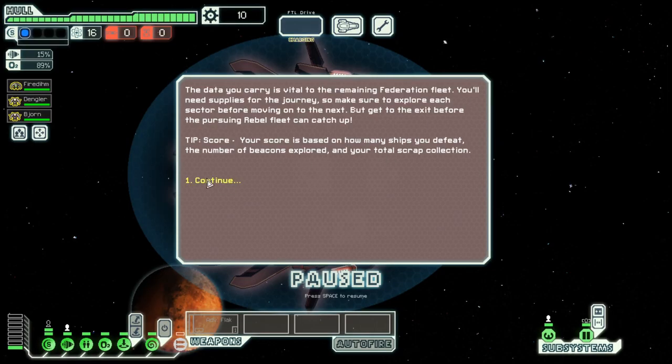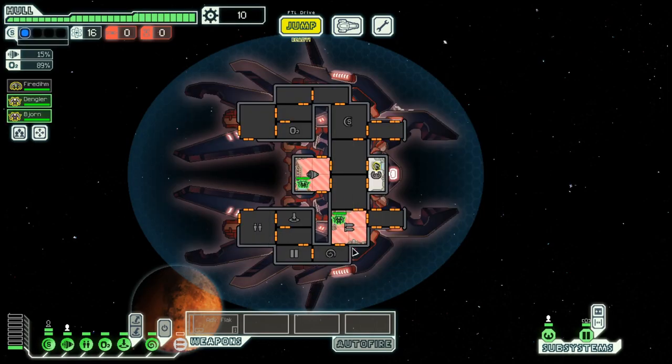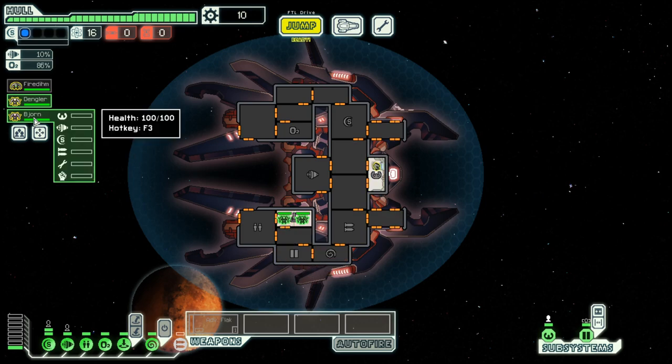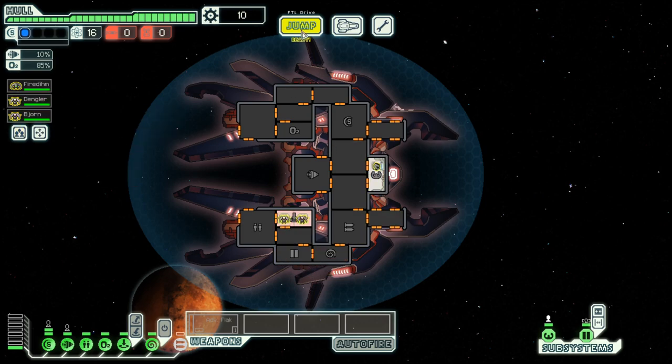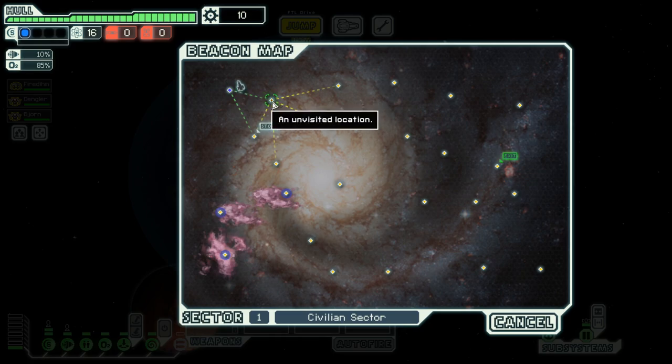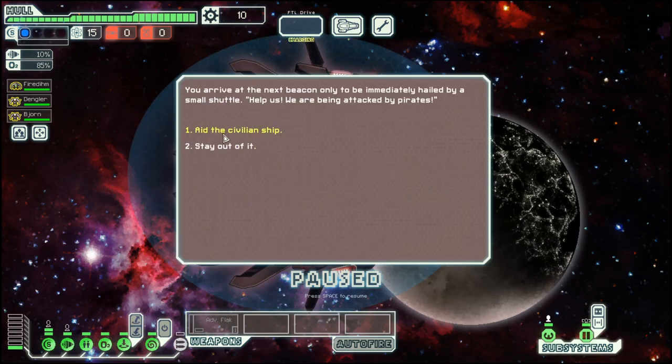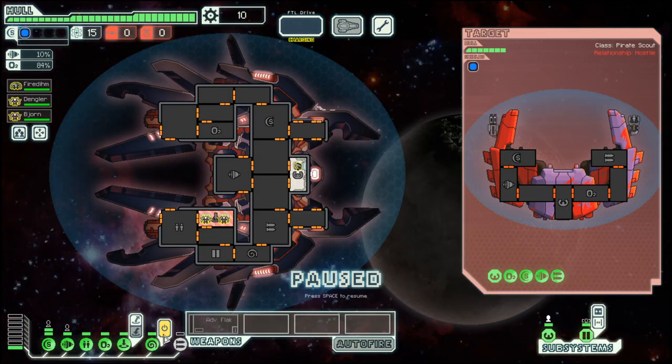Hello boys and girls, my name is Otis and welcome back to season 21 of my FTL series. We are once again back in the most beautiful ship of them all, the Lanius Cruiser B, where we were not successful last time, two seasons ago. Hopefully today this will be different.